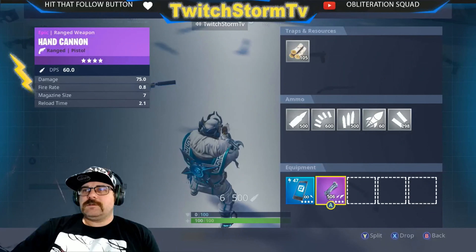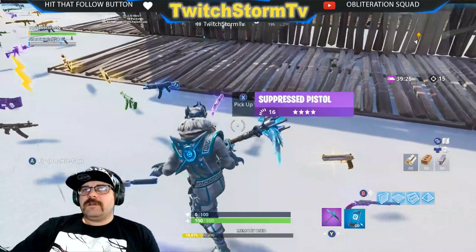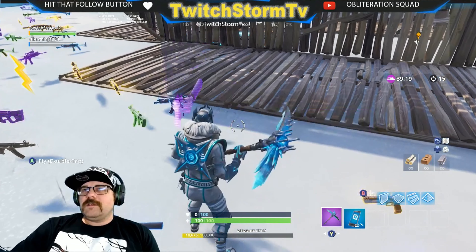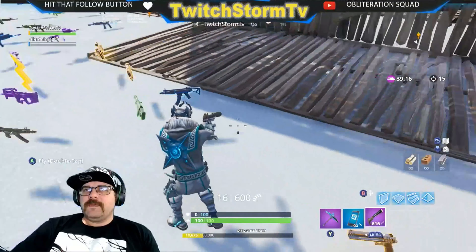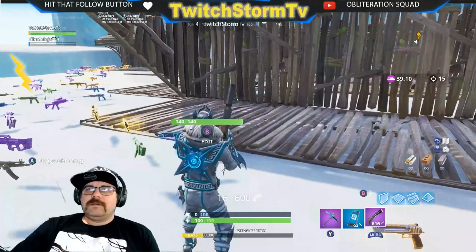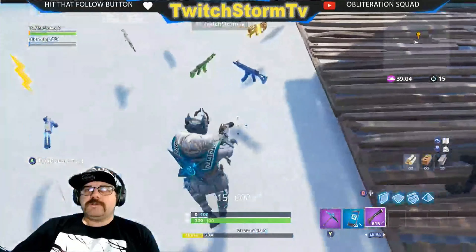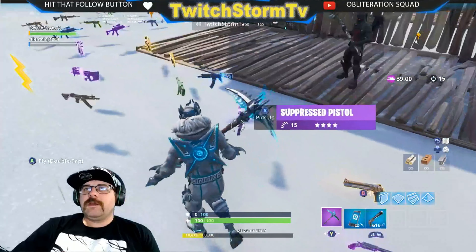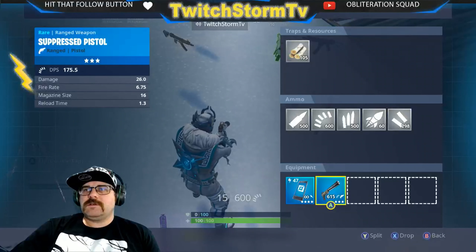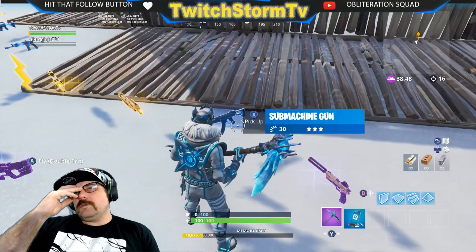Epic hand cannon: 150 — not that big of a difference. If you're running around and trying to get that gold weapon, the gun you already have is gonna do plenty good. Purple suppressed pistol: 56 to the head, kills people in two shots right at the beginning of the game. Blue suppressed: 52 — also two shots to the head.